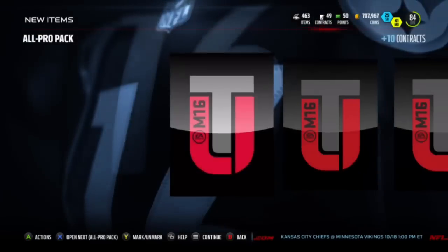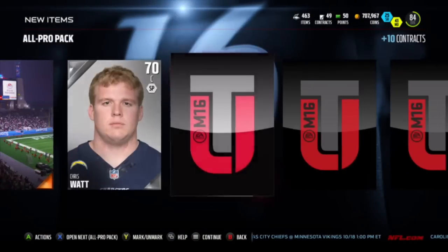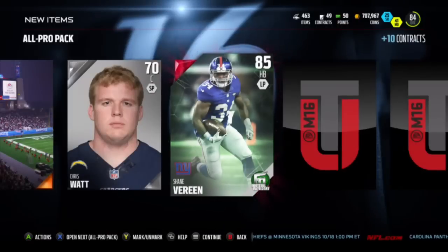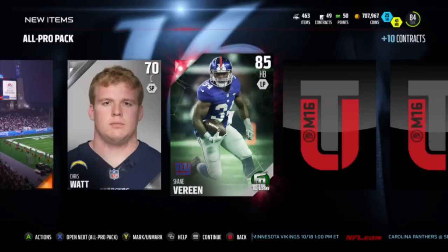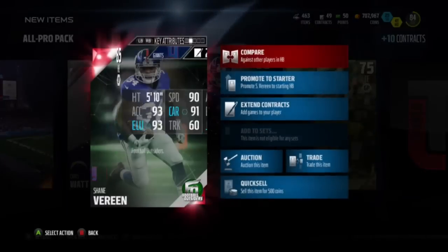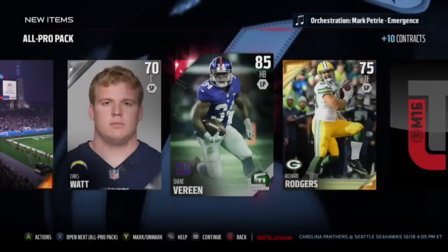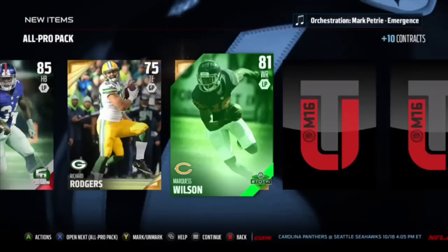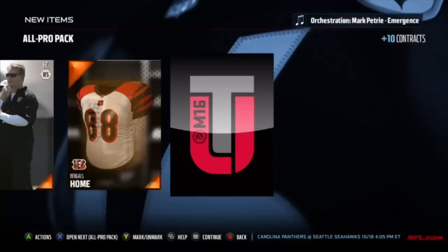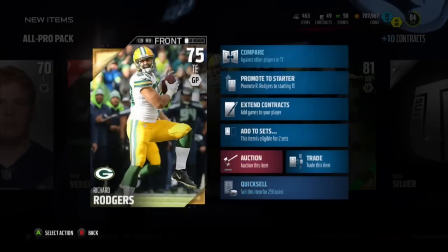Let's see if we can get at least a gold badge or an elite badge in this all pro pack, or an elite player. We got a Shane Vereen, Football Outsider, 85 overall. Let me check out his stats real quick - 90 speed, 93 XL, he's got 90s everywhere. He'll probably be my starter now. And we got a Team of the Week as well, so we're getting a nice mix of players in this all pro pack with a silver badge.